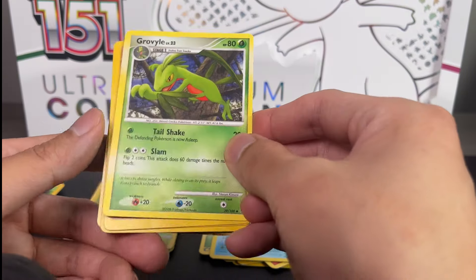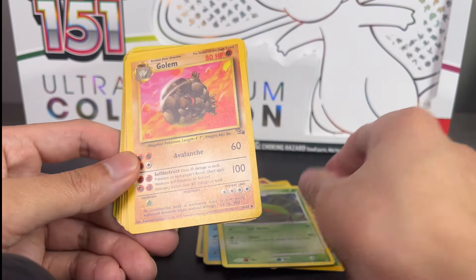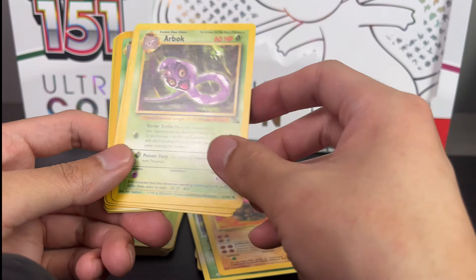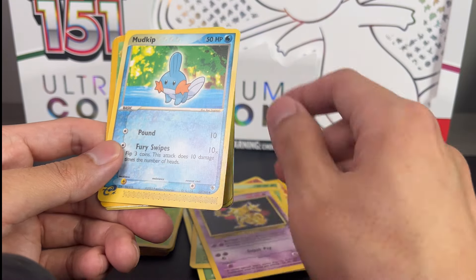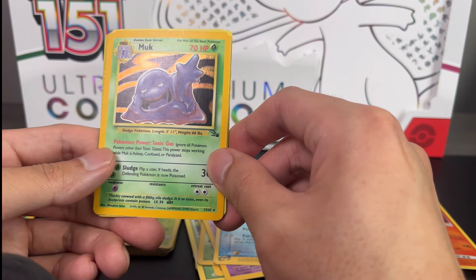Definitely going to save you quite a few bucks when you're ordering this many cards. Golem - oh I always wanted this card as a kid! Arbok, from Jungle. Cadaver Base Set two - what a kid I am, starting on my next Pokedex already, just with the starter so far.